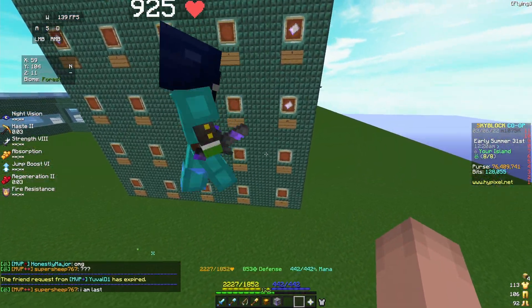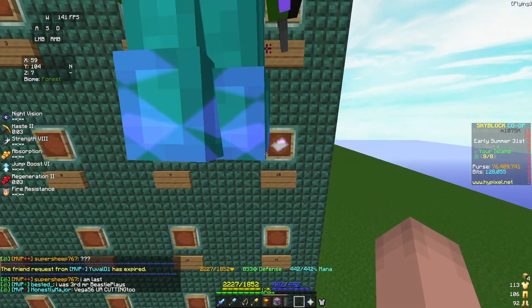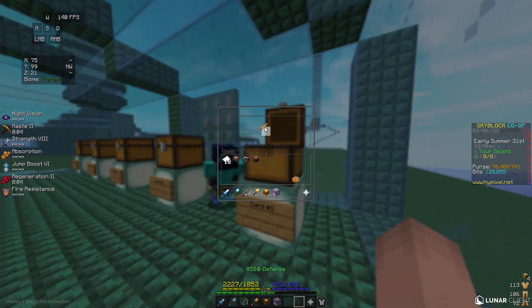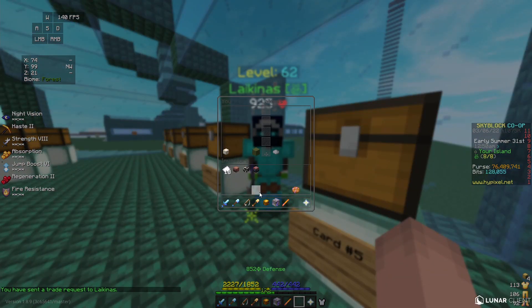Alright, Lackiness, head over to the board. What card would you like to choose from? You have 1, 5, and 10. Going for number 5. Congratulations, sir — your winnings are a Builder's Wand. Really good item. There were some good items at the end here. You guys managed to get all of the nothings originally.